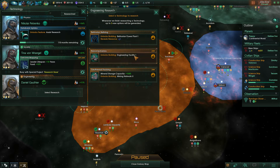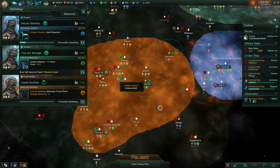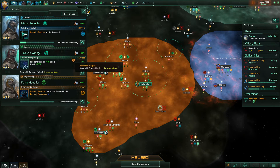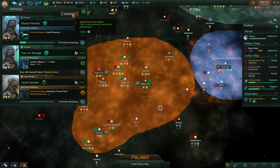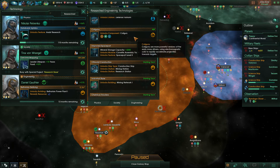Booyah, we've got that research just being completed. Let's go for the power plant — we need to discover some of these strategic resources, that's really important for us. Just get that out of the way.